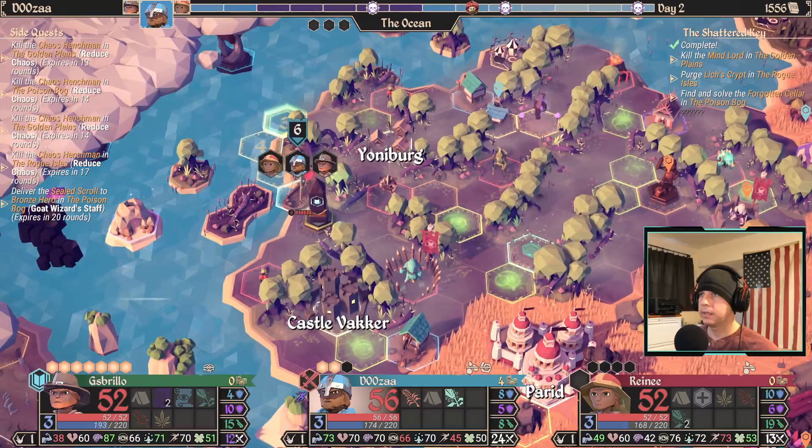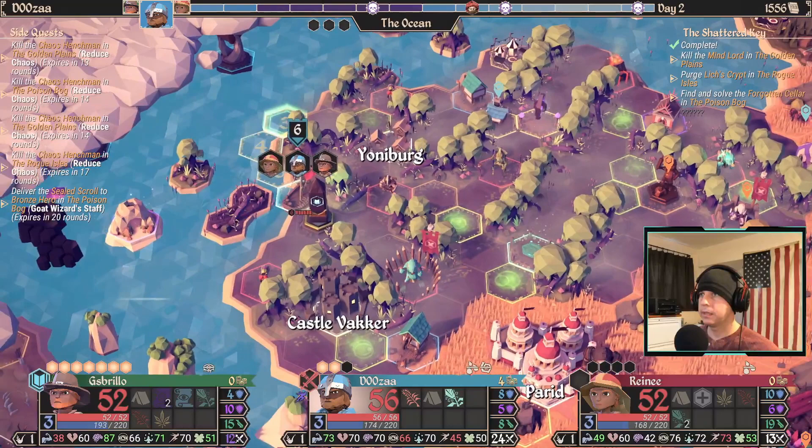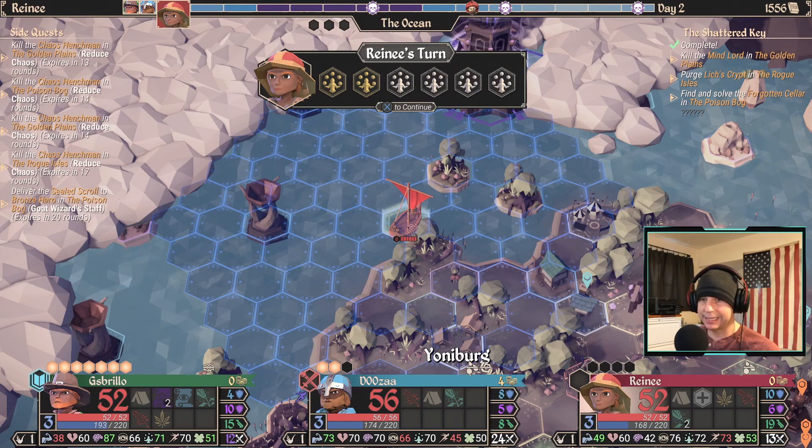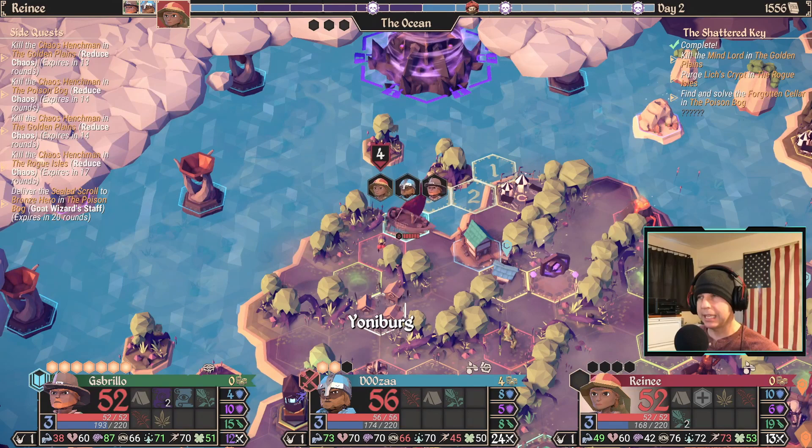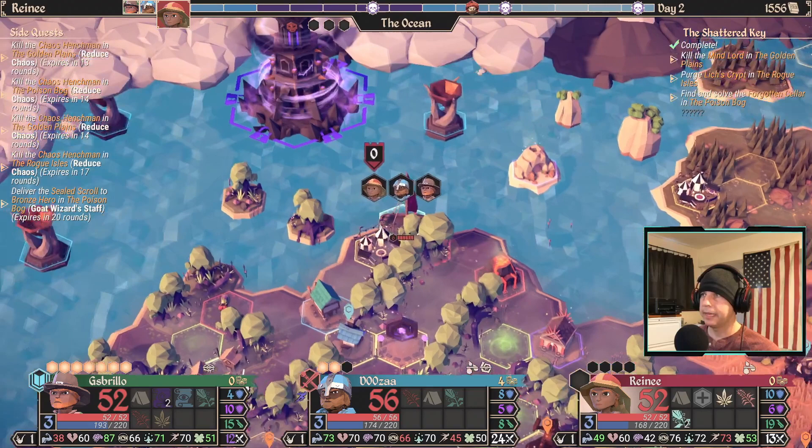Remember I have to attack the Catacombs before the refresh occurs. And I have cult devices I haven't used yet. So if I get into a bind where I absolutely have to do a chaos camp, I want to keep them there as long as possible just in case I die.